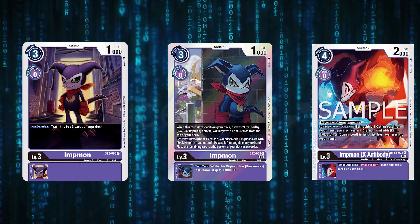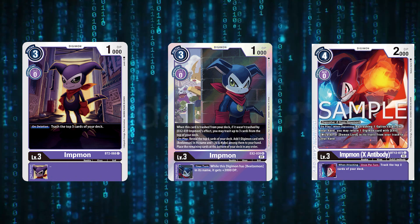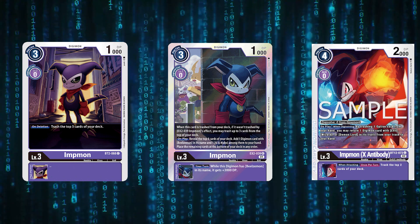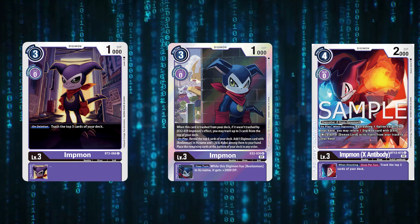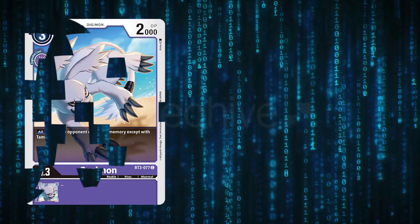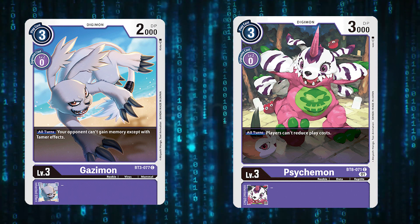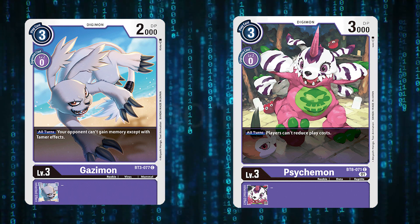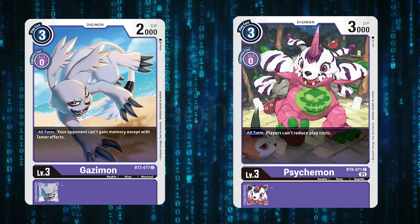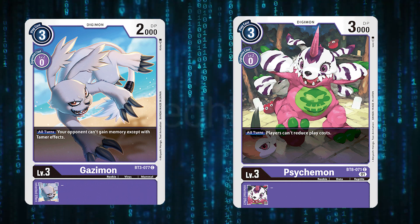Imp One X Antibody allows you to pitch an option from hand to add back an Evil Wizard or Demon Lord, fixing your hand in bad situations. It's also flexible as a choke piece — push them to three security, raise your starter deck Impmon on top of it, throw this down and put them to one. I currently run sixteen Impmon-line cards in my list — four of each — but you can adjust ratios to add control elements like Death X, memory gain, or Memory Boost depending on your meta.